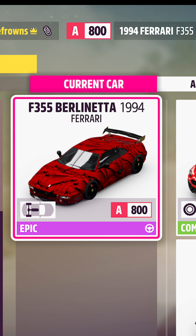The clue is talking about the 1994 Ferrari F355 Berlinetta, which if you don't have it, you can purchase it at the auto show for 190,000 credits.